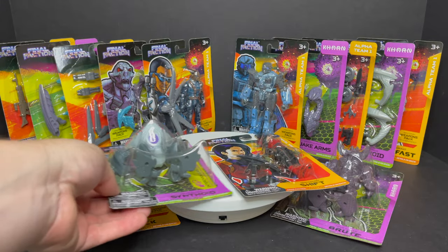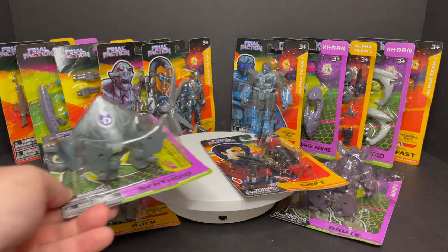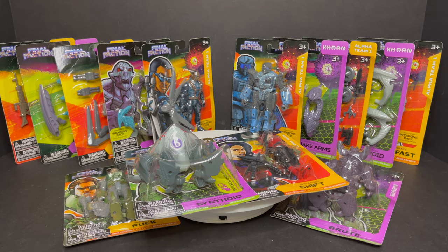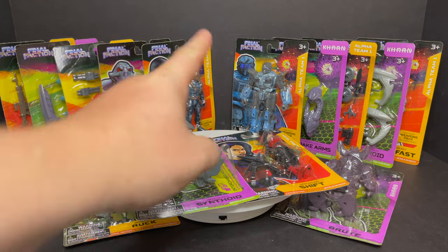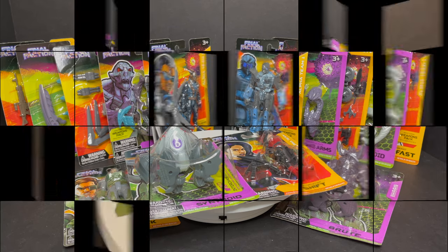I love getting all these accessories. The Air Assault pack is for the ACRM robot, so that's why he's got the holes all over him. This is exciting — old-school action figure five-POA fun. I'm excited about this: $15 for the entire line, can't beat that. Sit back, relax, grab yourself a nice hot cup of coffee. This is a look at the brand new Dollar Tree exclusive — this is Greenbrier International's Final Faction, the Karn versus Alpha Team 1.